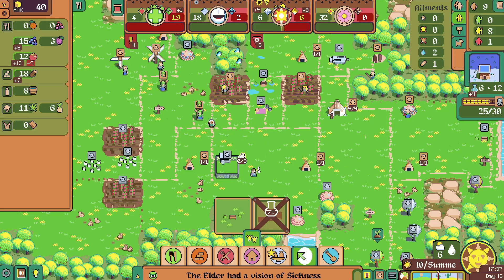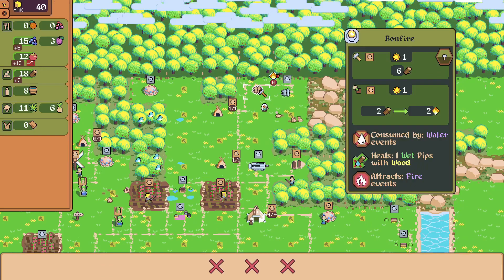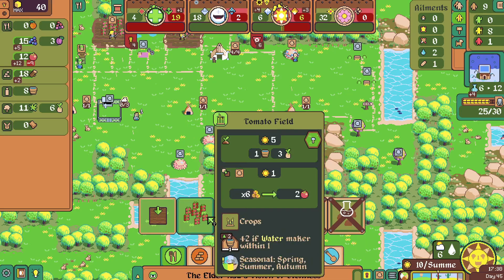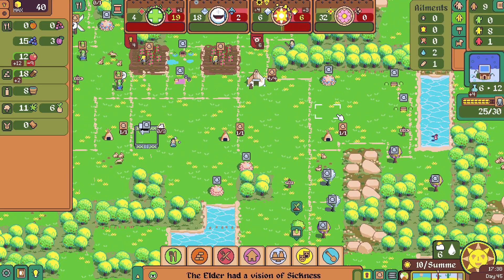I don't have any bonfires built either — that's probably something I should set up. Consume water, heals wet, tracks fire. It doesn't need to be next to anything, so let's stick it all the way up here. I'll put a couple of these down. I'm hoping that having them placed reminds me to build them. Oh look — our oranges are ready! I don't have any pips available but I probably want to fertilize the soil. There's our berry guy — hey, I found you. Let's put you to good use, son — fertilize your tree there.